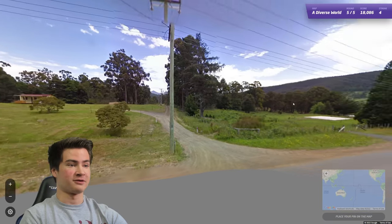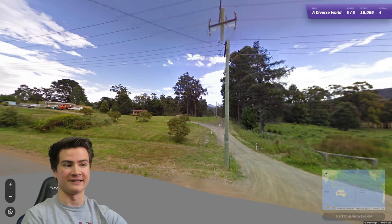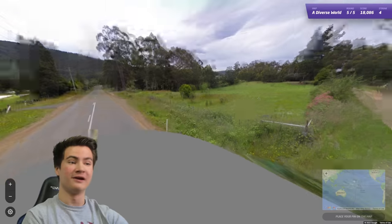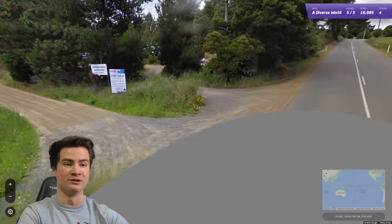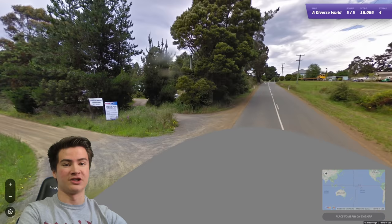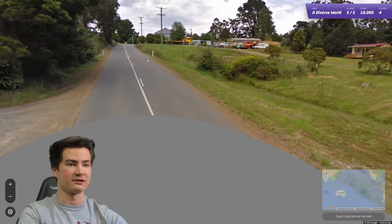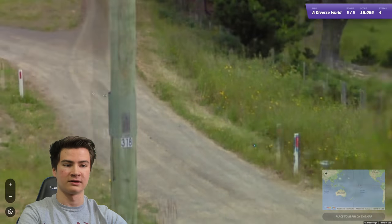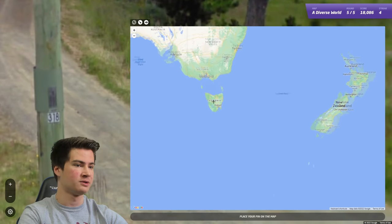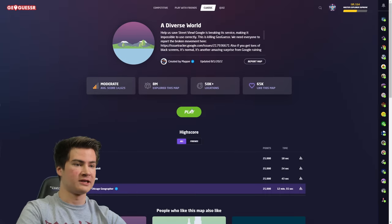Our fifth round brings us some Gen 2 coverage, and that's the one thing this script can't get rid of - camera generation meta. So unfortunately Gen 2, 3, 4, and 1 everything like that is still going to be usable here. But thankfully camera generation almost never is the exclusive clue. This one we got Australian bollards and road signs and poles - I think these are the Tasmania green poles with the possum guards on them, so we should be there. And yeah it is, nice. Good five to start out, let's keep on going.